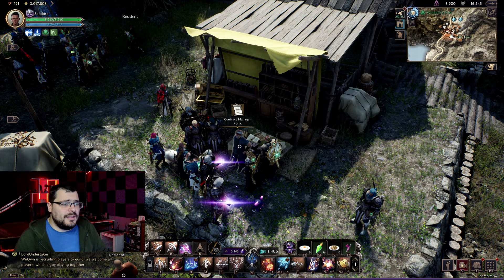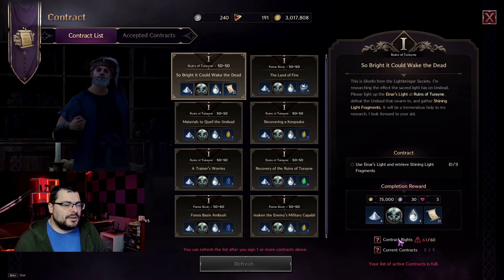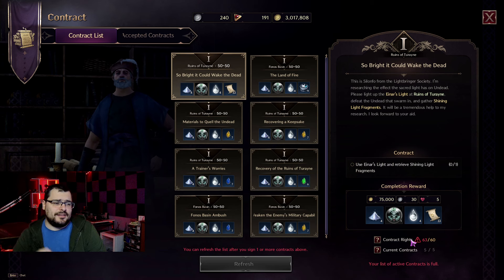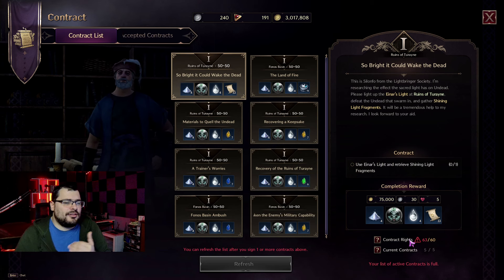You just right-click them and you get the contracts. They add up here. As you can see, I've maxed out my contract rights, so when the daily reset happens, I'm not going to get my daily 10 — it's just going to skip that day for me. Now let's see what's up with the contracts.